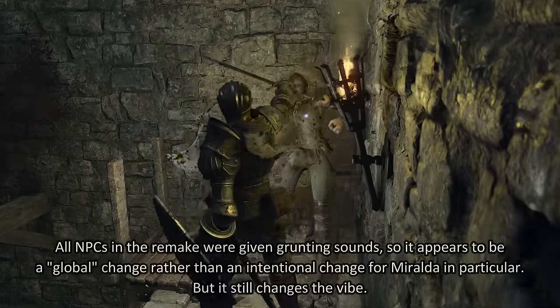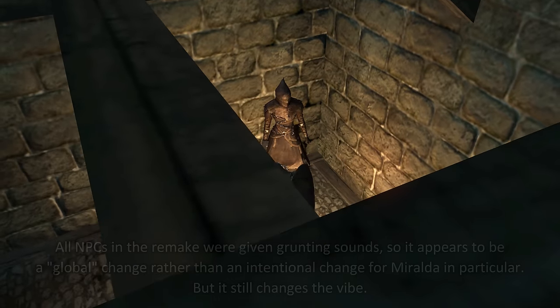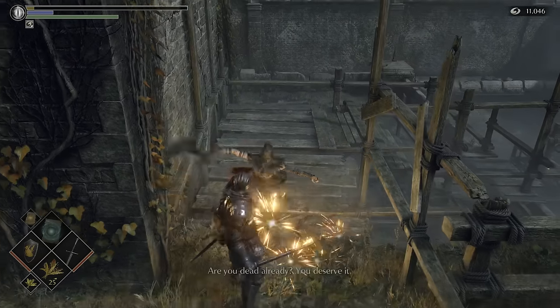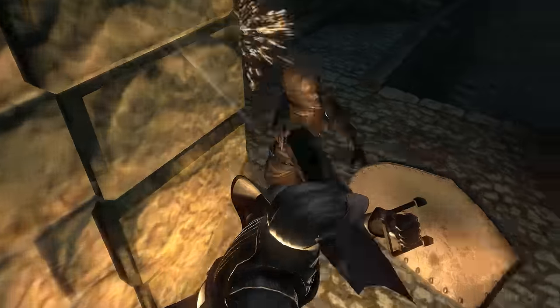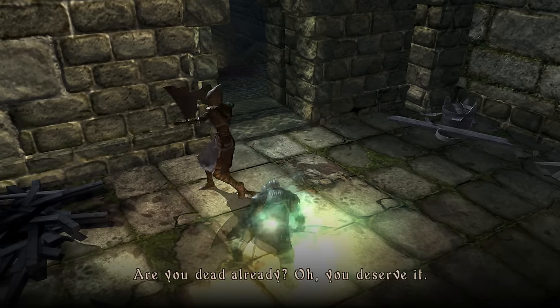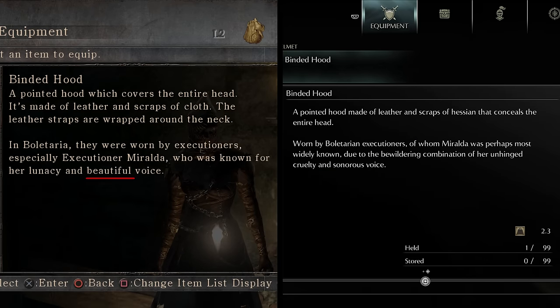This distinction is augmented by differences in the sound design. In the remake, she'll make normal grunting sounds and expressions of anguish, whereas in the original she only ever laughs at you. Another thing that humanizes her a bit more is the difference in her death dialogue. She still laughs at you after dying, which isn't exactly normal — but in the original, a demonic voice crescendos into place and it sounds really cool. Perhaps ironically, she was described as having a beautiful voice in the original, retranslated as 'sonorous' in the remake. I would describe the original demonic voice as the more sonorous one.